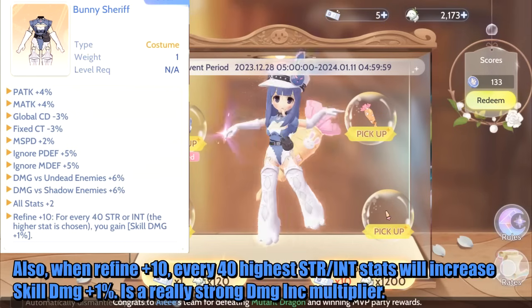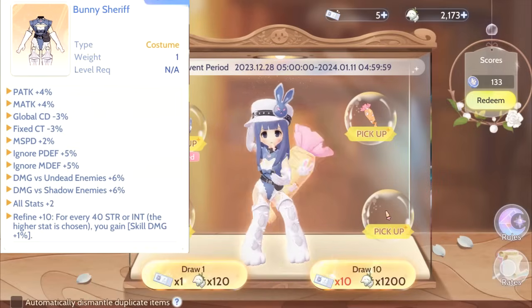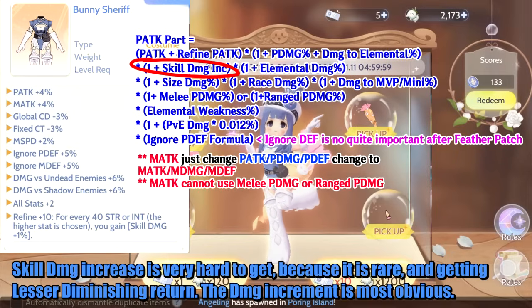Also, when refined to plus 10, every 40 points of your highest Strength or Intelligence stat will increase skill damage by 1% — a really strong damage multiplier. Skill damage increase is very hard to get because it is rare and subject to lesser diminishing returns, so the damage increment is the most noticeable.